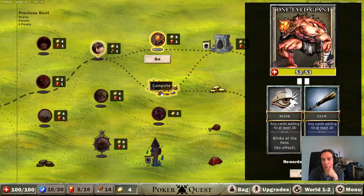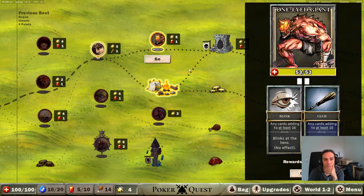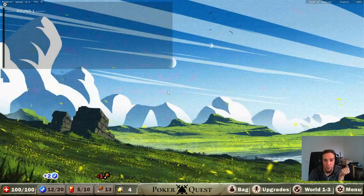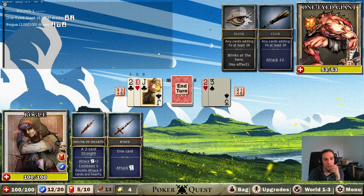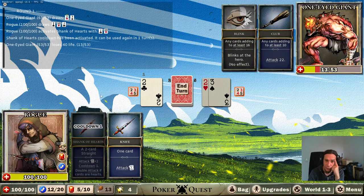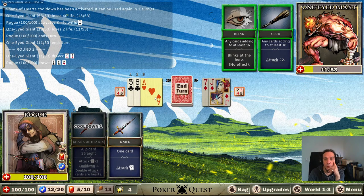One-eyed giant - blinks and the hero, no effect. This guy is going to be harmless as long as his cards are higher than 16. Let's try that - what do I have to lose besides my dignity and my life? He's absolutely foreseeable - bam! Jeez, that's so darn powerful, holy cow.